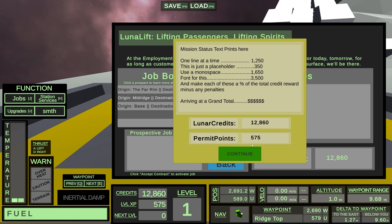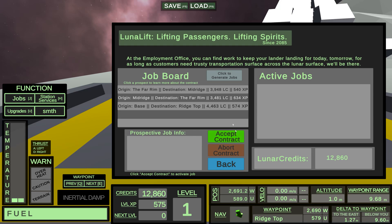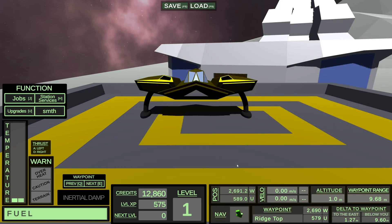After you fill up your fuel, complete your contract, get paid, and get some experience points — which don't do anything yet, but they will — that's pretty much where I'm at with my game, Moon Taxi, after about a month of working every day on it.